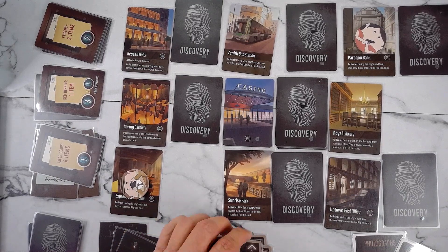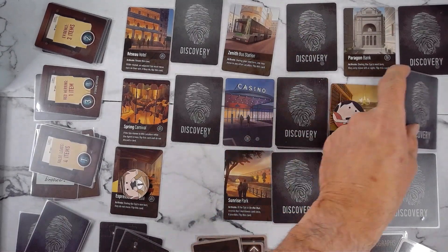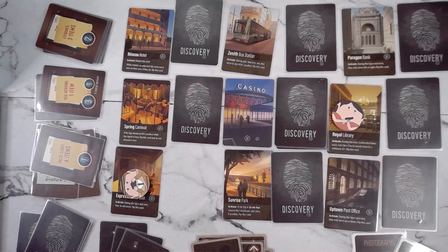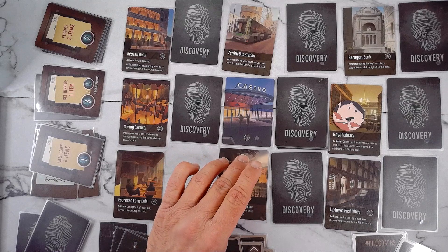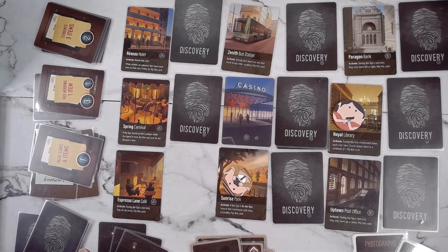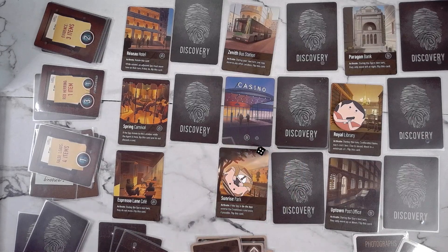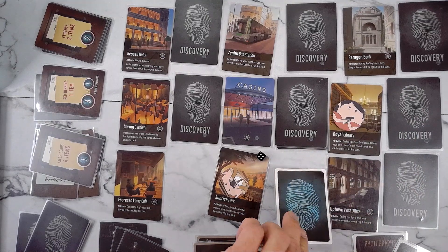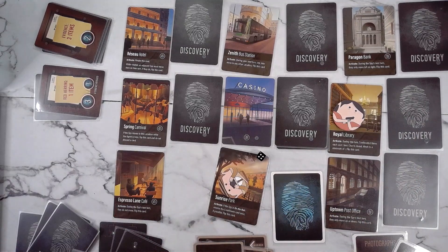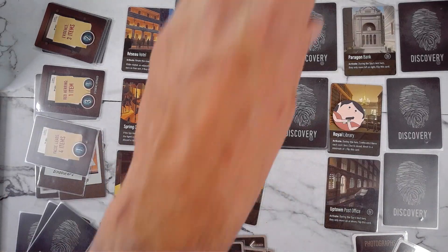Up, across, and down. I'm going to take a chance and go to Sunrise Park, and I am going to leave a tracking bug here. This is not good.